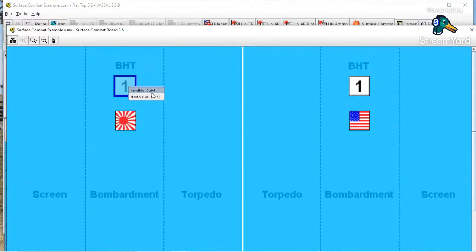The Japanese ratchet their BHT up to 6, because they know the Americans can only have a minimum of 1, and 6 plus 1 will create the combined BHT of 7 necessary to trigger torpedo combat. The Americans pick a BHT of 1, hoping the Japanese pick lower. Then simultaneously both sides make their counters visible and reveal their BHT.